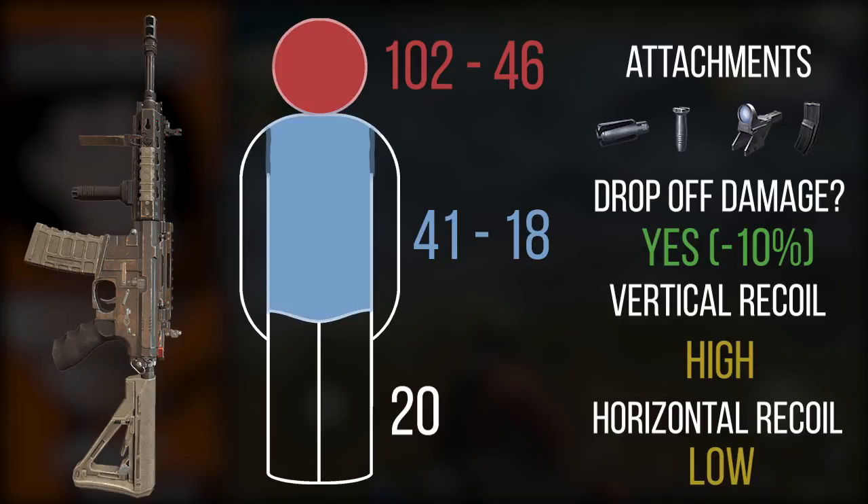Moving on to the AR-15 — a weapon many people said was one of the best in the game, purely based on DPS output. The AR-15 has one of the highest fire rates of any assault rifle. If you can hit every bullet, it will always out-DPS the M4 because of how quickly it fires. However, it is harder to control — the vertical recoil kicks much higher, making single shots harder to land in quick succession and automatic fire much harder to keep under control. So if you can control it, it's nearly the highest DPS automatic rifle in the game.